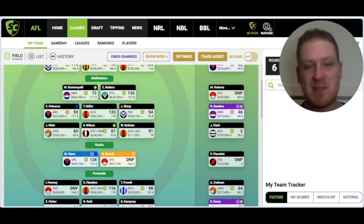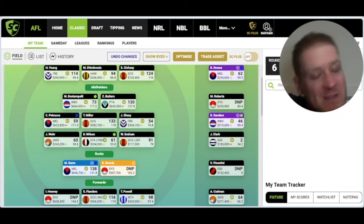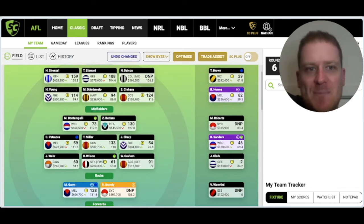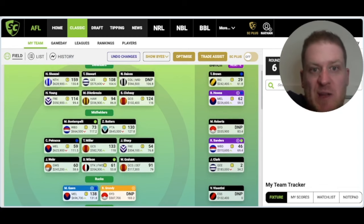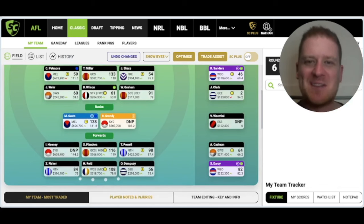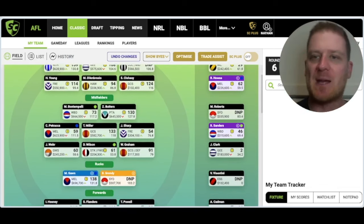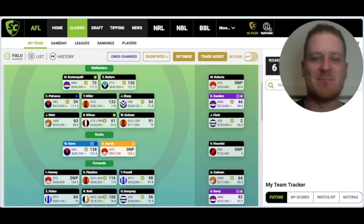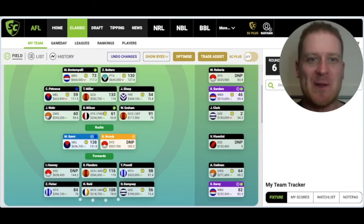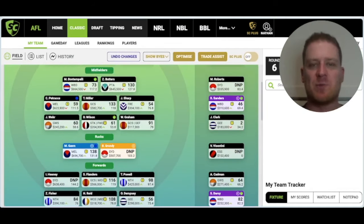You'll have to tune in after Round 6 to see which way I've gone - but it'll be Nick Martin or Steel. For vice-captain and captain: the Bulldogs and St Kilda play tomorrow night. If I go Steel, I'll probably have Steel as vice-captain. Options include Bont or Steel VC, Dacos, Butters, or even Heaney as a pod captain choice.